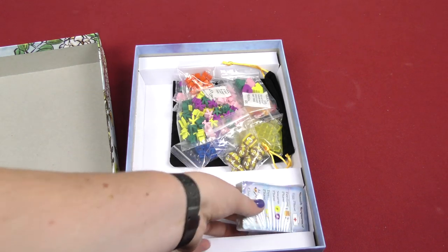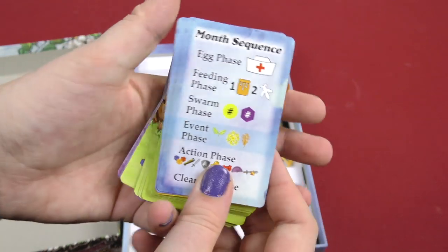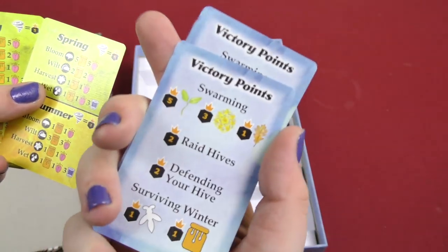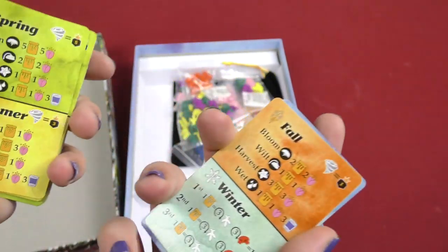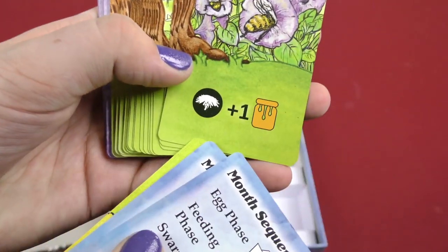Inside we got more stuff — cards. Let's look at the cards first, normally I look at cards last, but we're going to change things up. So here, the month sequence — it just shows you the sequence of the month. On the back side you got victory points. Here you got spring and summer, the other side you got fall and winter, so these are more reference cards. Here you got the beginning of the flow, which shows symbols.